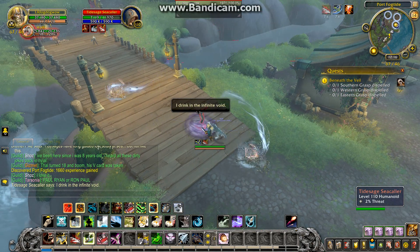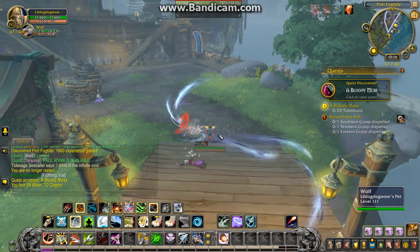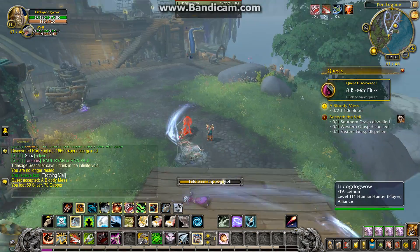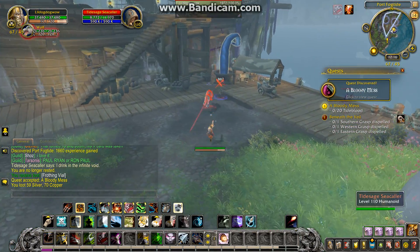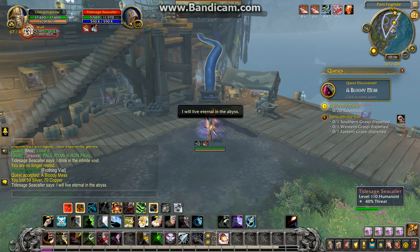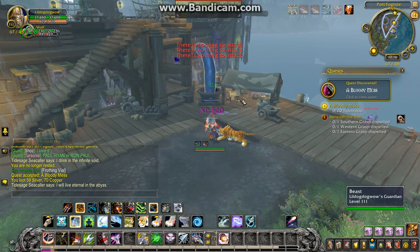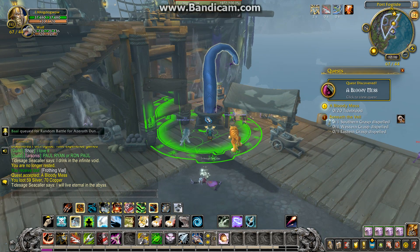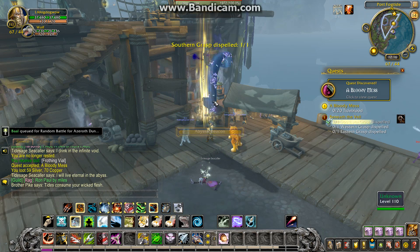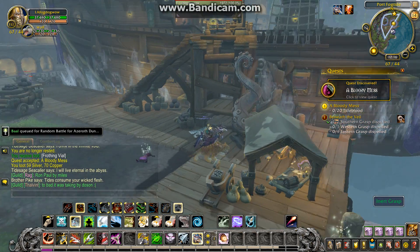You're going to get aggroed by these Tide State Sea Collars and stuff, but if you're doing the other quests in the area it doesn't really matter. Just go ahead and click the Abyssal Beacon right here when you're standing by one of these Writhing Grasps, and use the AoE effect on it, and it'll take care of it.